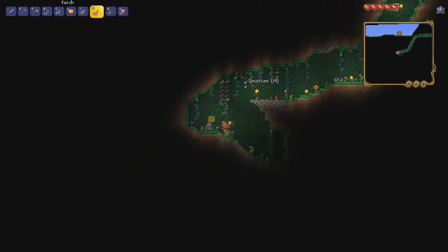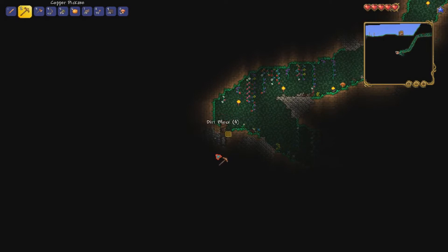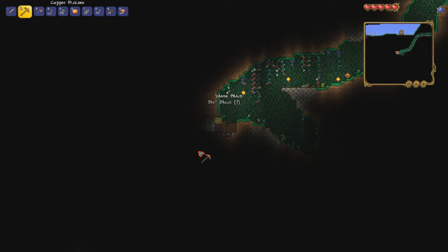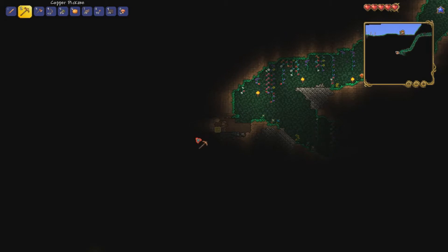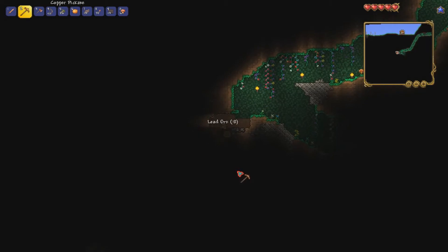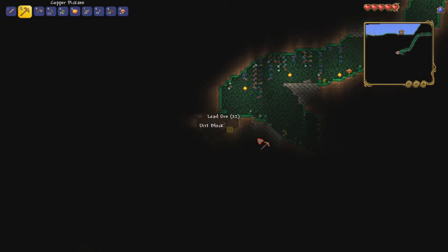Let's do some mining. Oh, here's something — I think that's lead ore. Yes, some lead ore, good job! We're gonna grab some stone while we're here as well so we can make ourselves a furnace and more arrows if needed.